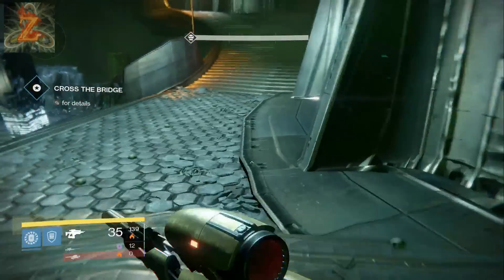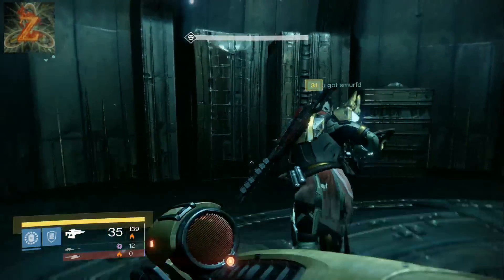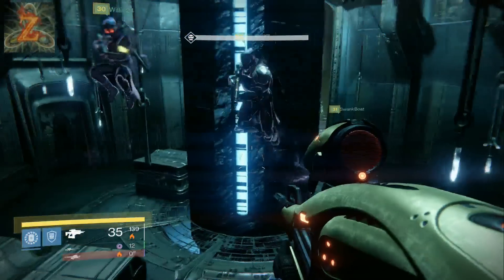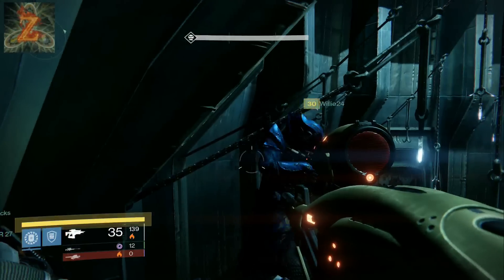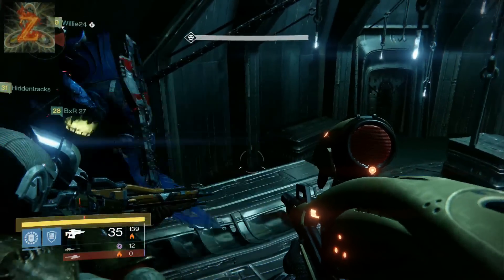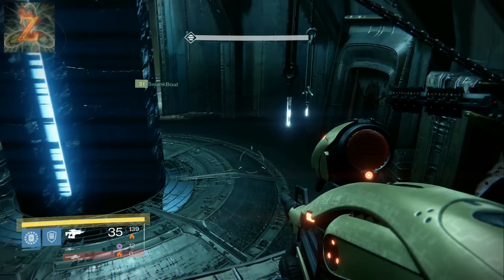So you're gonna want to start out, come over here just like you would have before. Everybody needs to get up against this back wall, and then one person is gonna go over and activate the bridge. After he activates the bridge, he's gonna want to run over and join you against the wall. The gate, or the sword bearer, is gonna pop out.